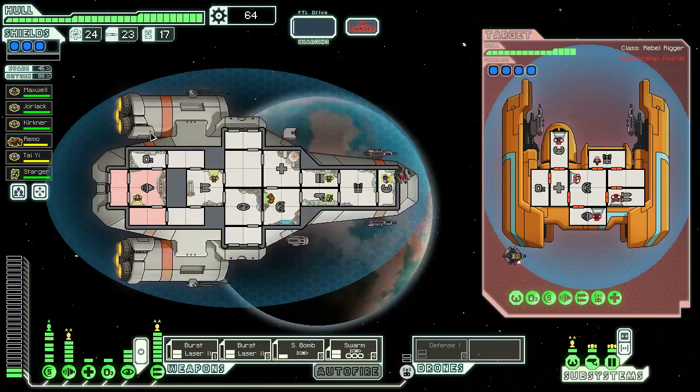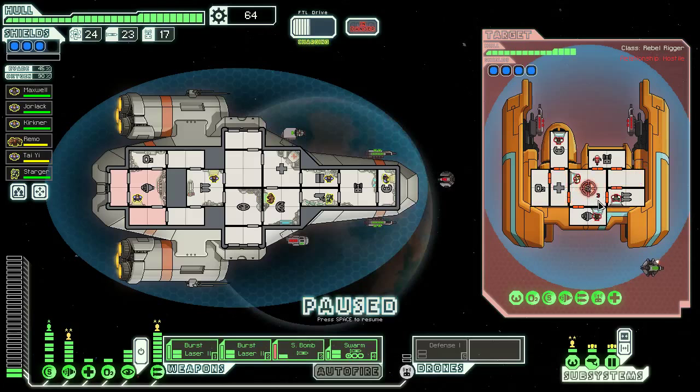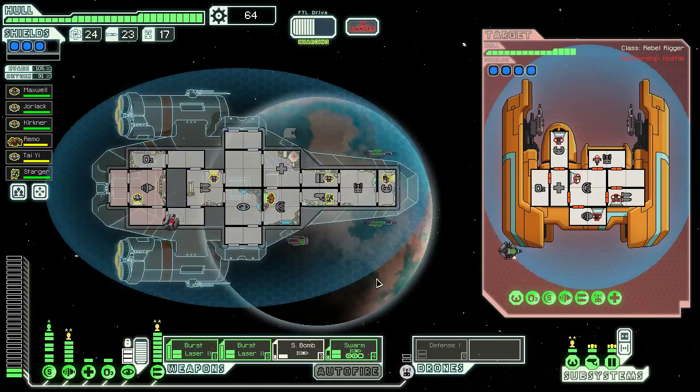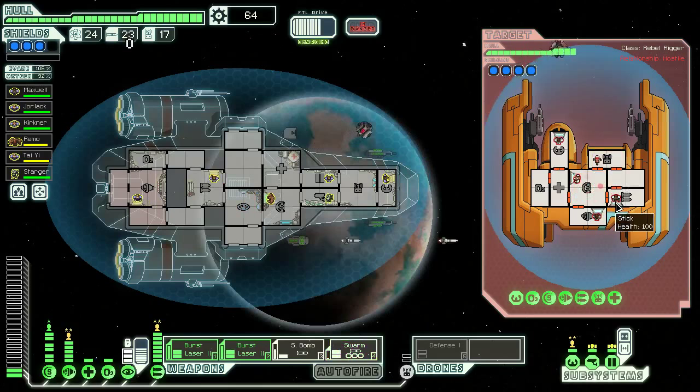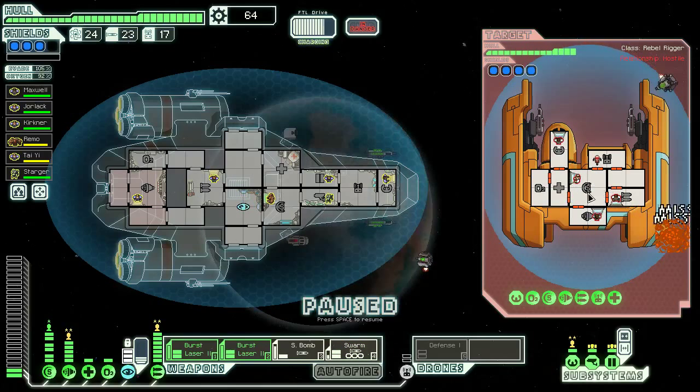This is what we're going to be taking with us into the rebel flagship fight — pretty good missile defense with Defense Drone 1. Why prefer Defense Drone 1 to Defense Drone 2 sometimes? It shoots down only missiles, which means you're not going to waste it on lasers that would otherwise just bounce off your shield anyway. Small bomb on shields — fairly standard. We cloak, all their shots miss. We wait until we get the third level of swarm missiles — our bomb missed but that's okay. Third level means three missiles coming in here. They shot down two of them — kind of amazing.